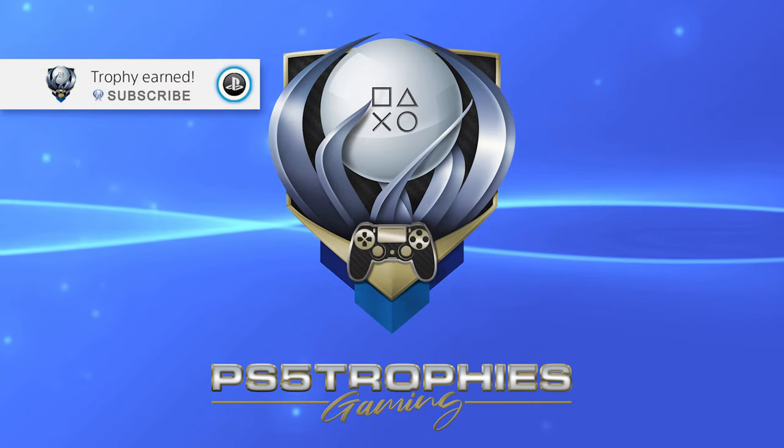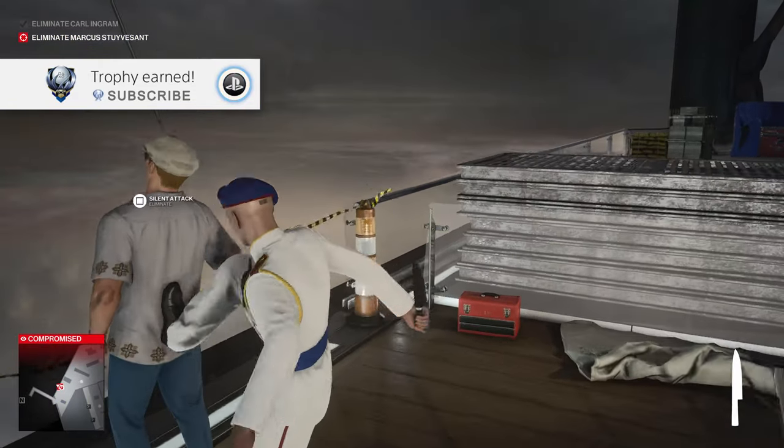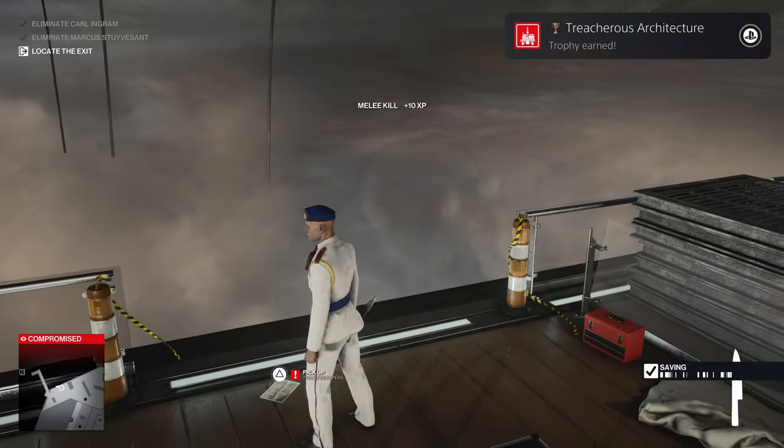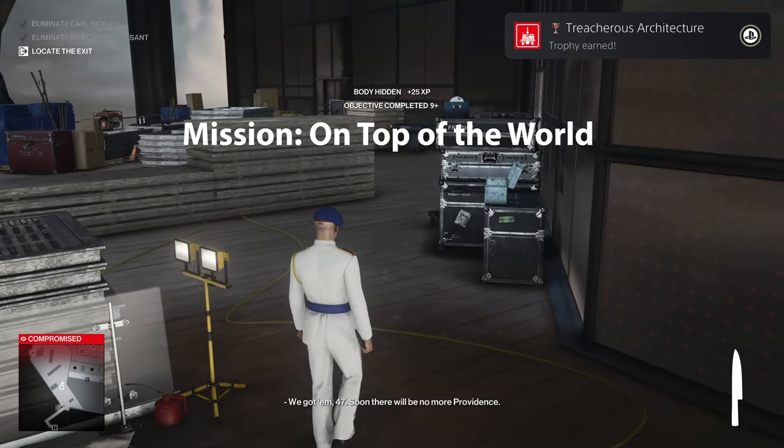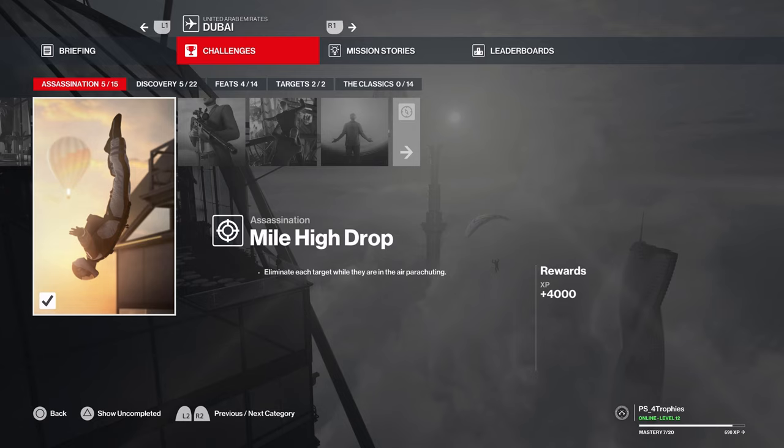Hello Trophy Owners, I want to walk you through how to get the Treacherous Architecture Trophy. This requires you to complete three of the different challenges in this mission. You can do two of them on one playthrough, and then you'll have to do the Mile High Drop on its separate one.